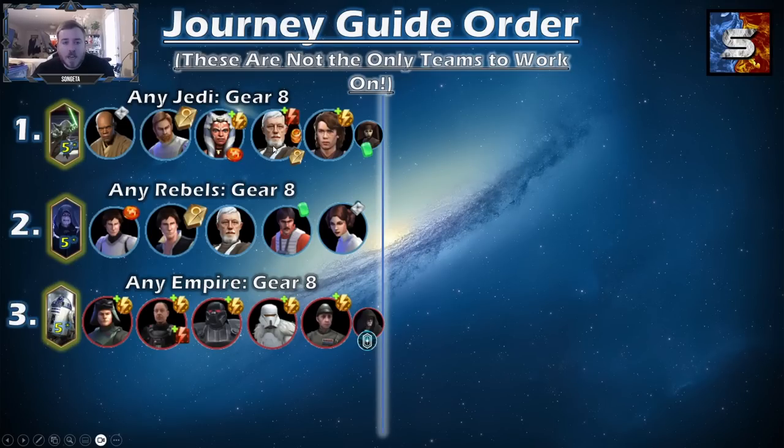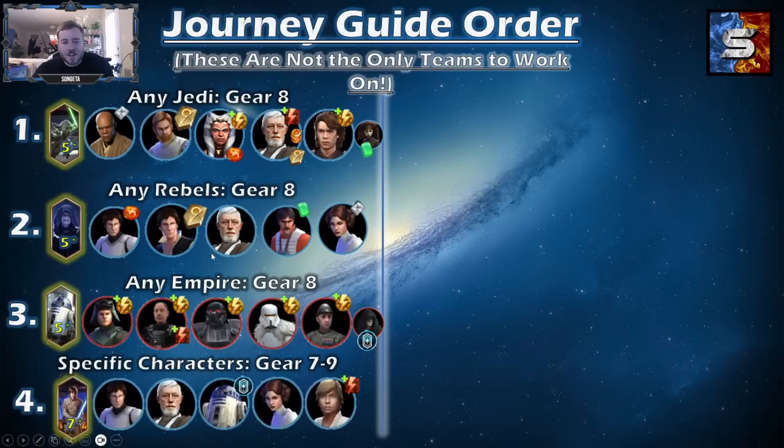Also, Ahsoka Tano and Old Ben are farmed in different locations. You get Ahsoka Tano in the Cantina store. Then you want to get Stormtrooper Han to help you with Palpatine. I recommend the Jedi first because it's going to make a more cohesive team to get through early game stages with. Anakin Skywalker is amazing — this is Jedi Knight Anakin. You're going to get him with normal energy. You can get Ahsoka with normal energy too, but you probably want to just stick with the Cantina. And Old Ben, you can get with some of the raid currency and the Cantina store. If you're having a slow time with Anakin, you can go ahead and grab Luminara Unduli from the Galactic War store.